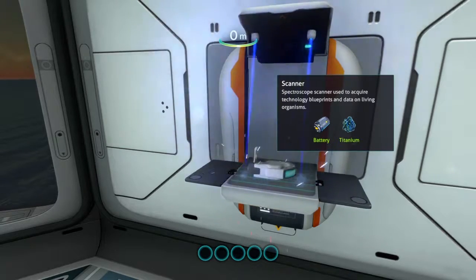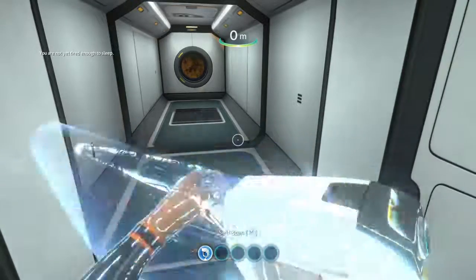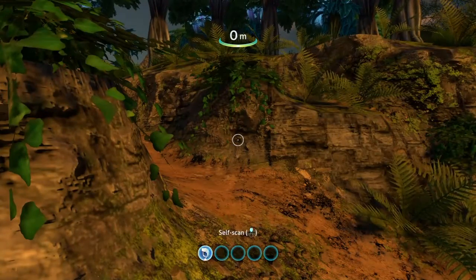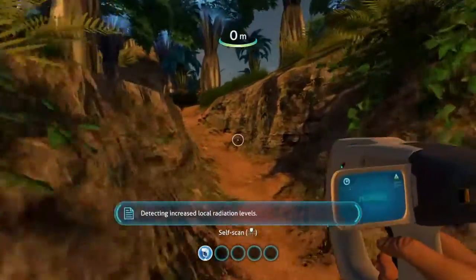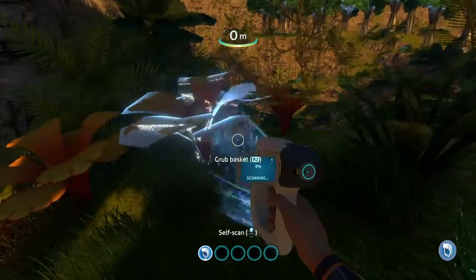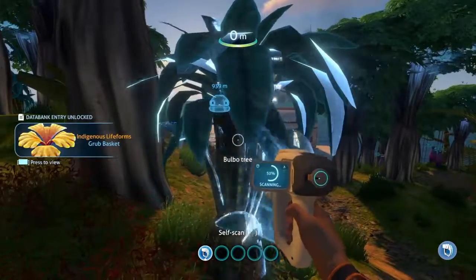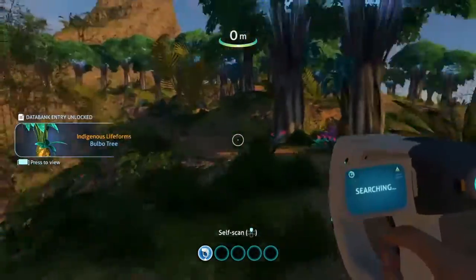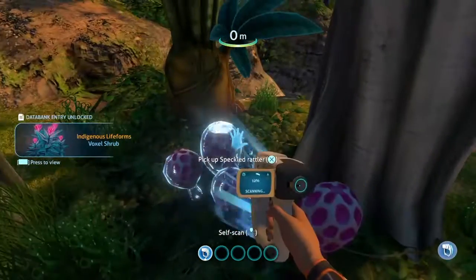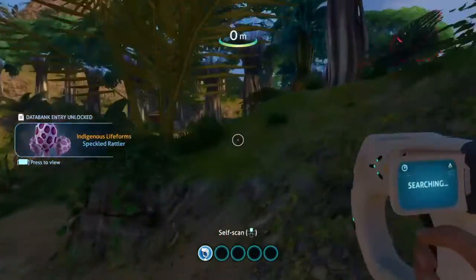I might as well make a scanner. The scanner can be used to synthesize salvage technology and to record alien biological data. If I do a self scan it will say infected — sadly, oh no. Still normal. Detecting increased local radiation levels — consistent with damage to the Aurora's drive core sustained during planet fall. We'll just basically go on a scanning raid. Voxel shrubs, speckled rattlers — I don't know, do you need to pronounce the T really?